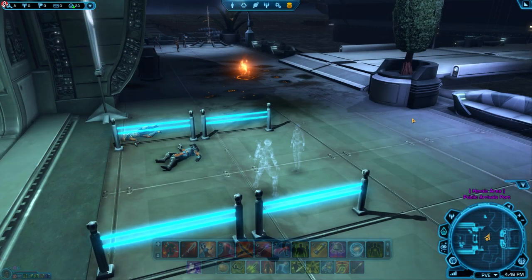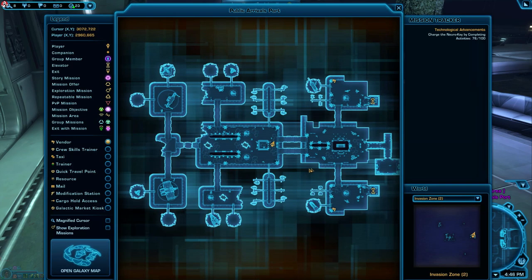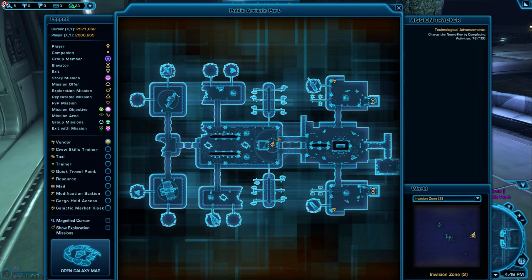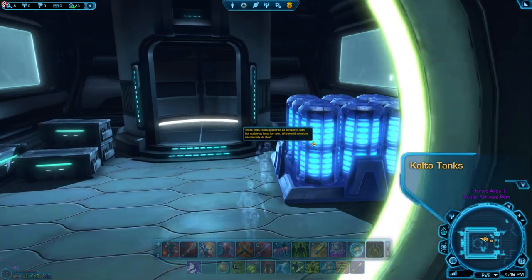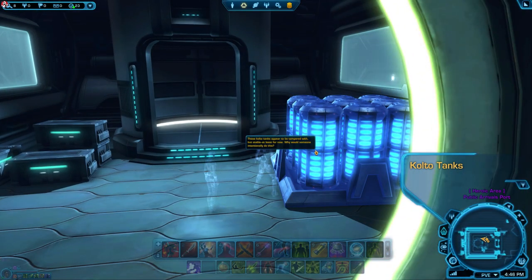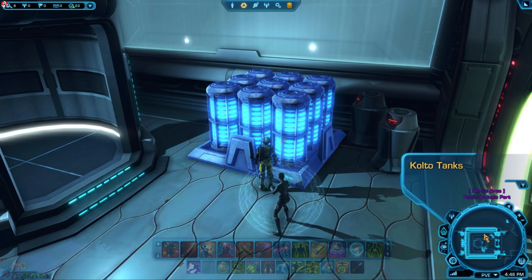Number four: Investigate the Colto tanks. These are one of the easiest to find — located on the Public Arrivals port map, sitting inside a small room in the very center of the map. Remember for all of these objects, you need to actually right-click them. Just finding them isn't enough; if you don't activate them, it won't progress your achievement.